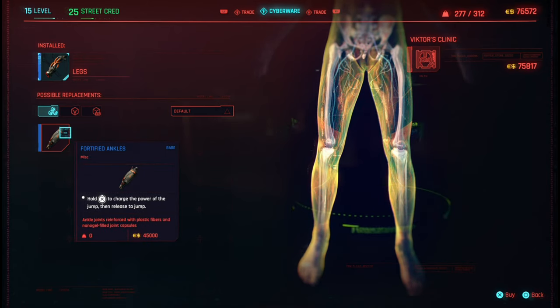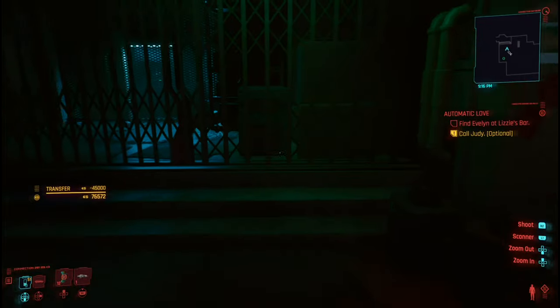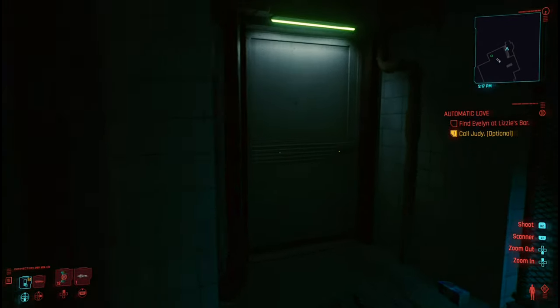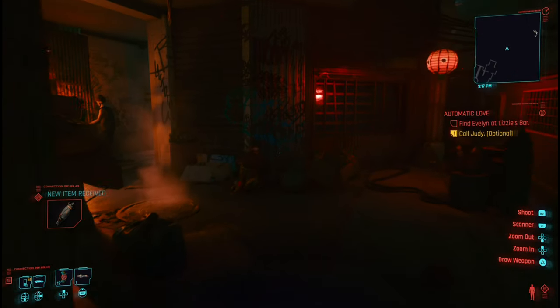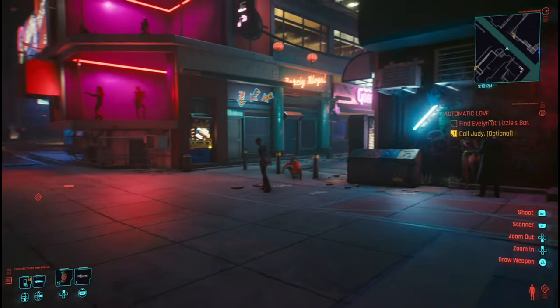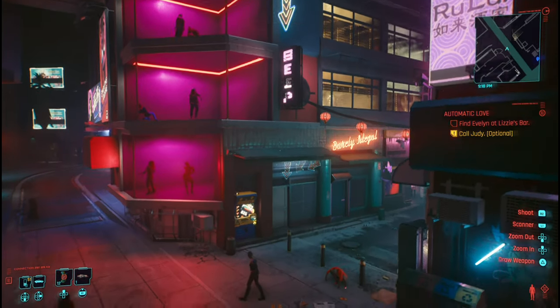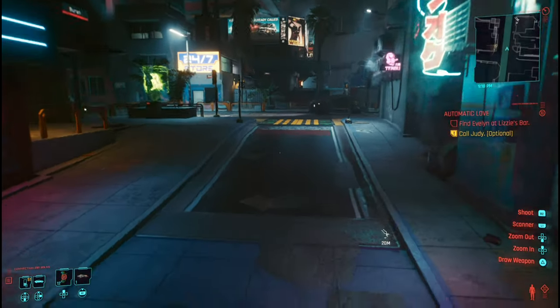As you can see in the description, hold X to get the charge jump. Let me go outside — if I hold X, I get the charge jump. So that's pretty much it.